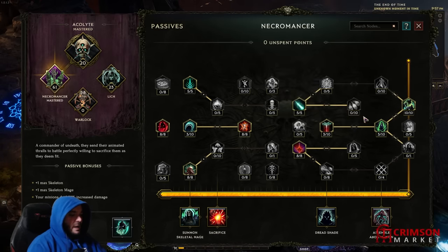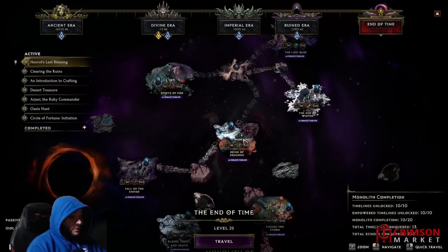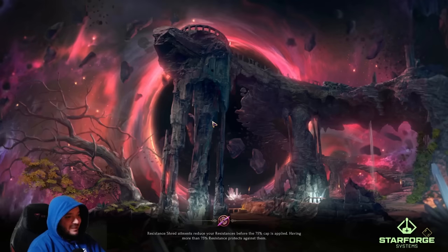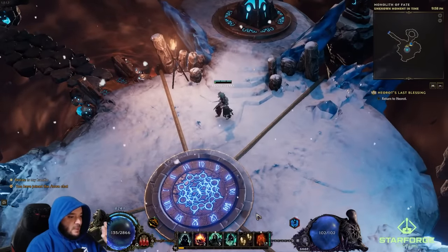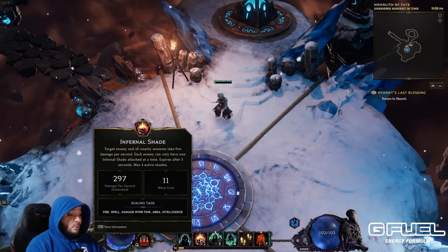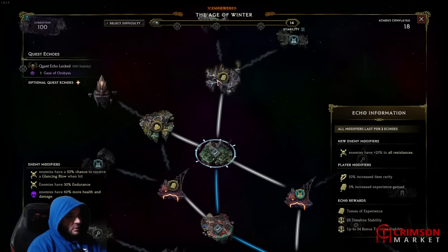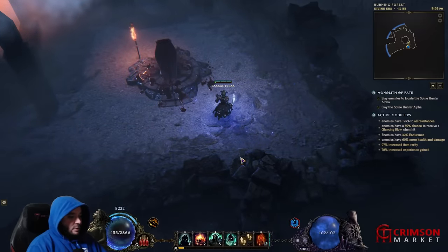That's the basics of the passives. Now let's have some fun. I'm in the empowered Monolith — let's go to the Age of Winter. The basic idea is we want to get our minions up, then keep chain summoning volatile zombies so our Wraithlord can gobble them. Our Infernal Shade is going to be up forever, and we want to recast our Dreadshade whenever it falls off. I'll show you one where I explain it slowly and then one really fast.